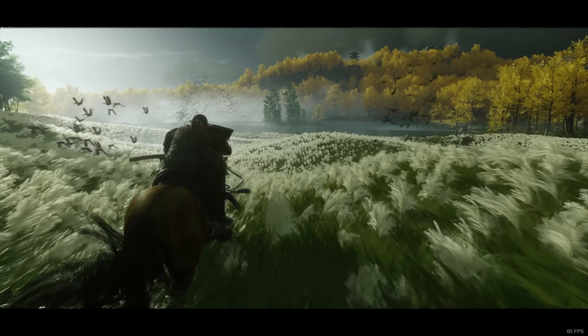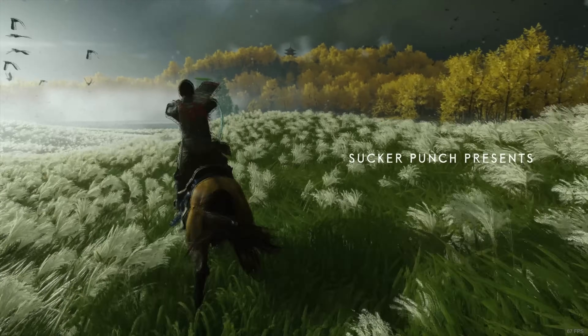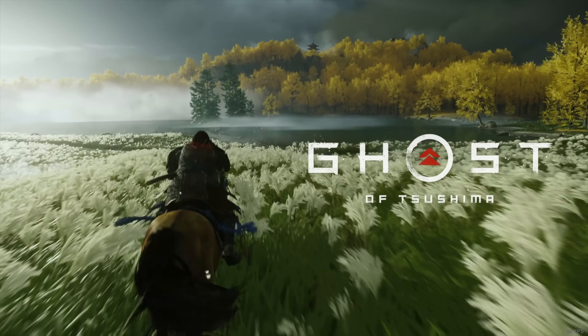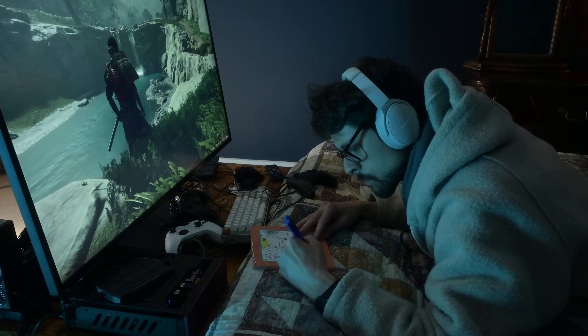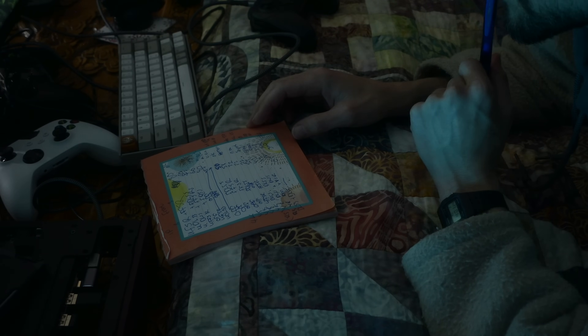But then I found it: Ghost of Tsushima on PC. Supposedly it was one of the few games that actually allows DLSS and FSR to be used together — one for upscaling and the other for frame generation. I shelled out the cash and ran a full battery of late-night tests, swapping combinations, monitoring frame rate, and checking subjective visual quality.